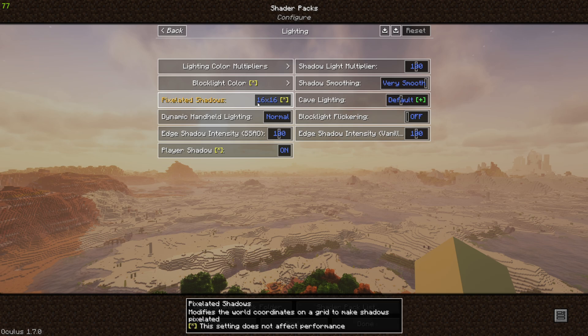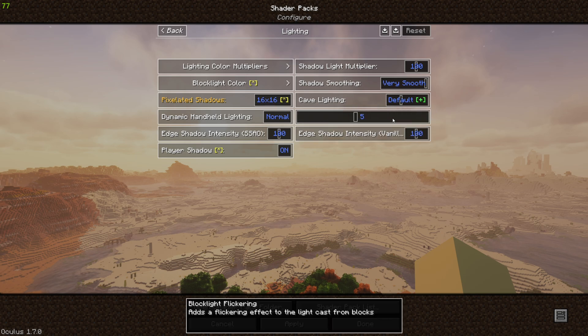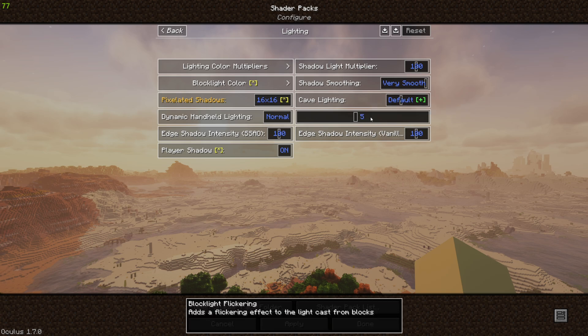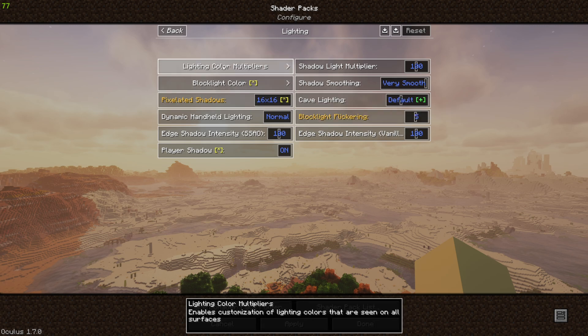If you like the pixelated shadows, I suggest making them match your resource pack. If you have a 32x32, you can change that to 32x32, all the way up to 128x128. Our other option here that we want to change is our block light flickering, up to 5. I definitely do not recommend going higher than 5 or you're going to think you're in a rave. If you're seizure prone or something, definitely don't keep going up there.